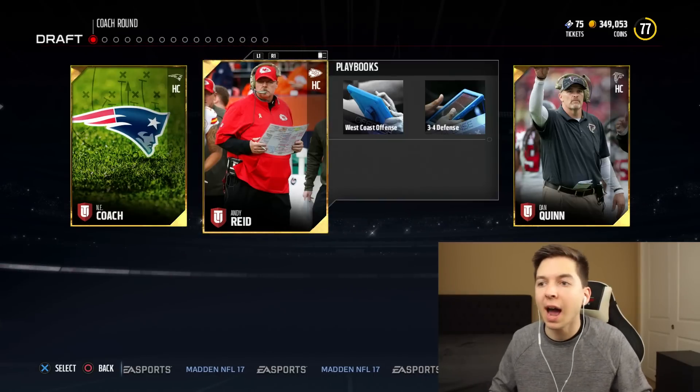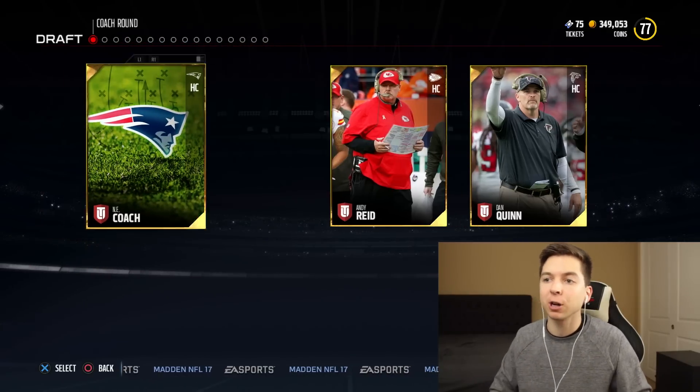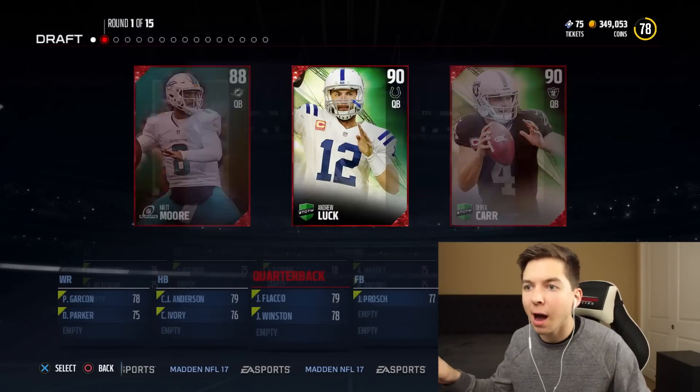I haven't played Madden in so long, I don't even know if I remember how to play this game. We're going to go with the New England playbook. I actually used their playbook on offense, defense, and Mutt. Round one, quarterback round.